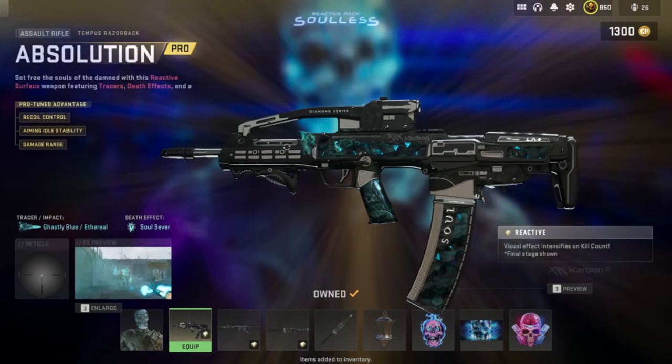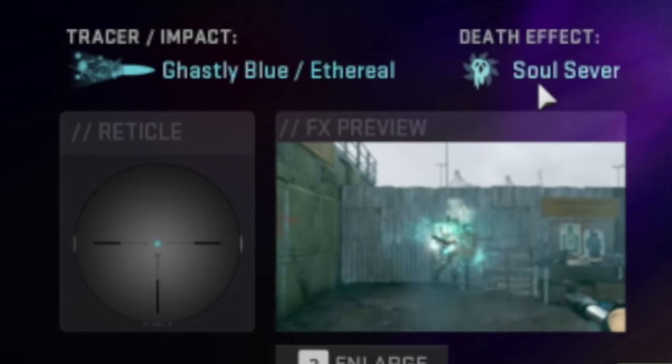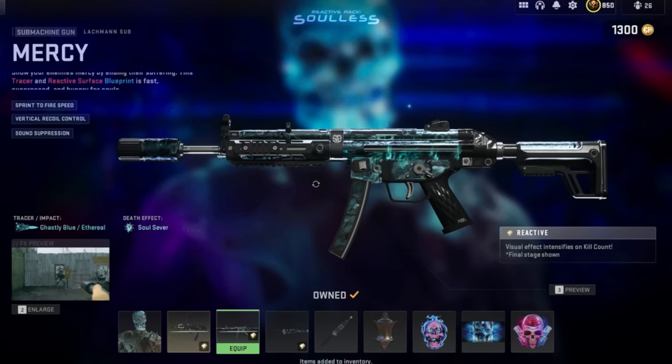Then we've got a Tempest Razorback Blueprint with Ghastly Blue slash Eternal Tracers. The Elimination Effect is Soul Server, which is very interesting. Then we've got one for the Lockman Sub as well, and the pattern on that is really cool.